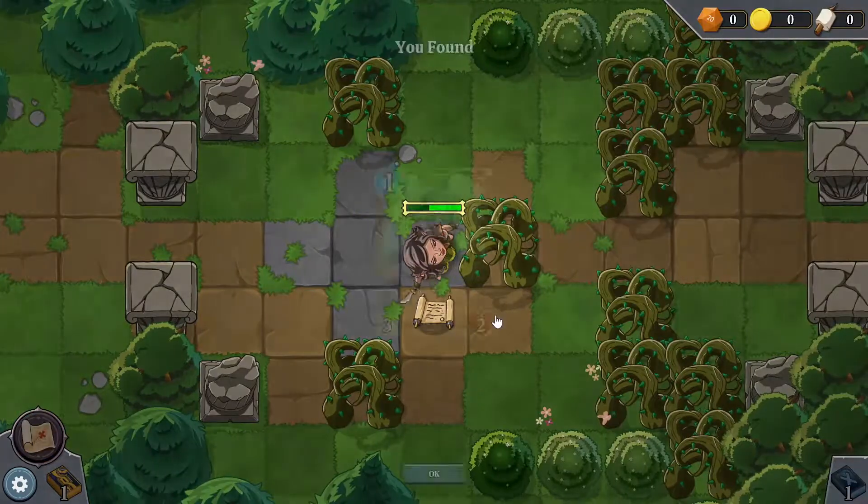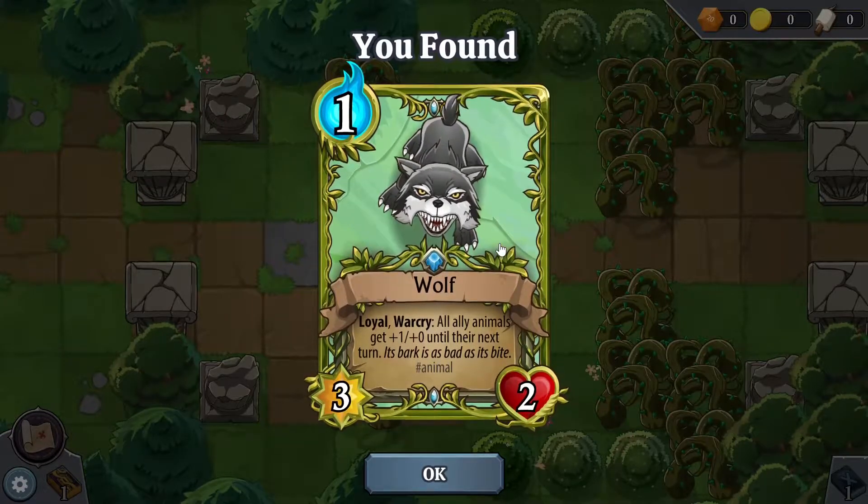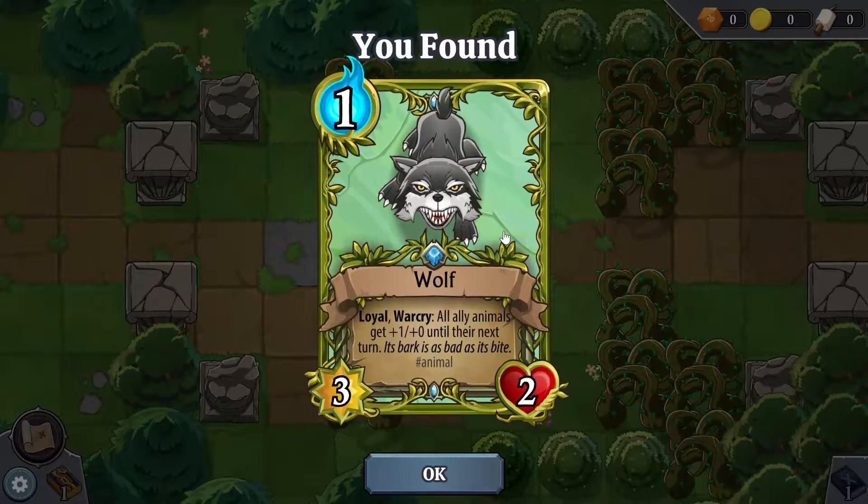Victory dance, three stars. Got a new spell — you found Wolf, costs one mana. It's a creature, a 3-2. Loyal war cry: all ally animals get plus one, plus zero until their next turn. 'Its bark is as bad as its bite.' Interesting.